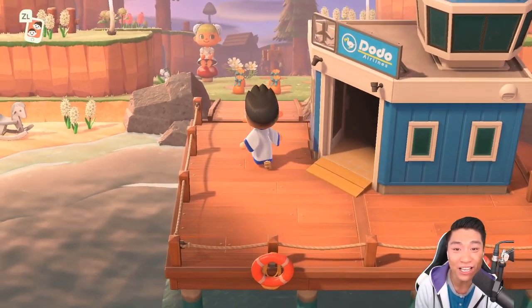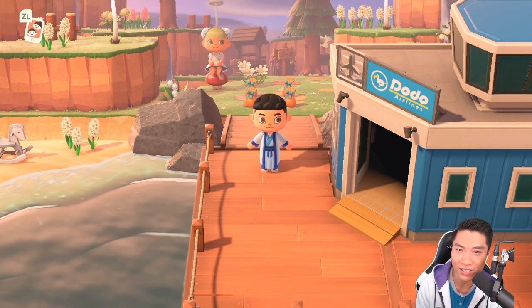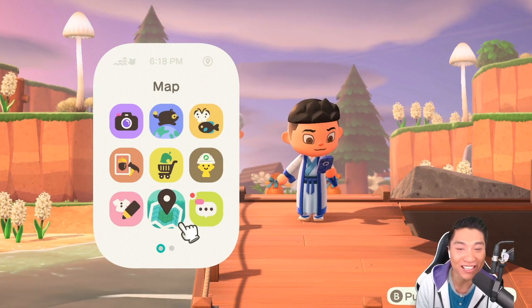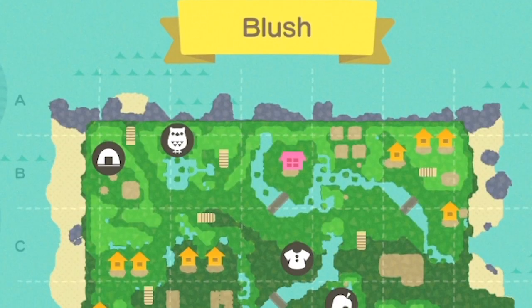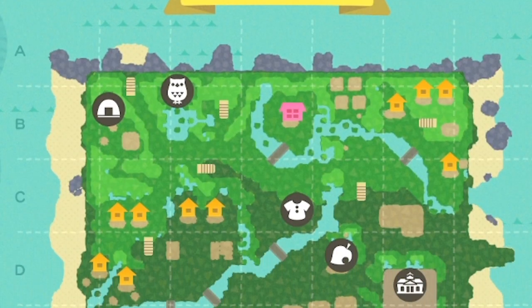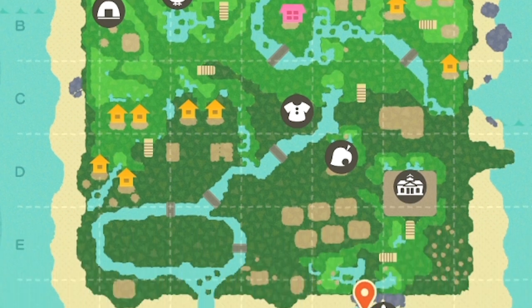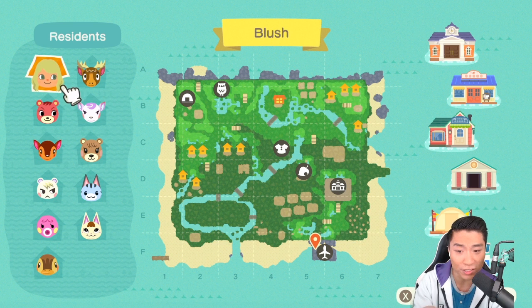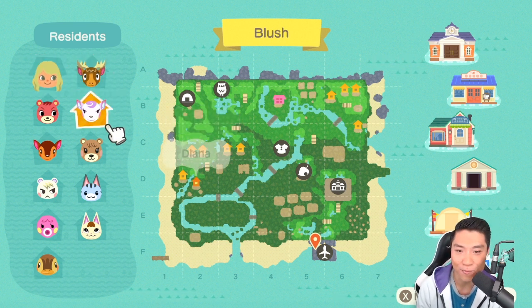She's already here waiting for us, sitting on this little toadstool here. She also has some gifts for us. It's always so nice when you guys give me gifts on these tours. But before we get started, let's go ahead and take a look at her map. Her map is called Blush, and can you see the immaculate terraforming that is on the top part of the map? Houses are all spread apart and I love being able to explore that. The way that she terraformed those rivers are so unique.